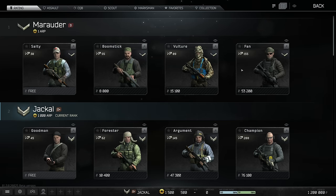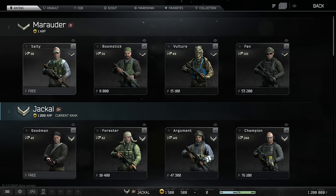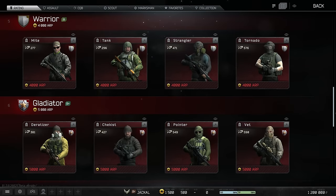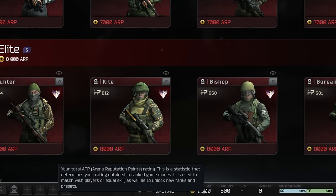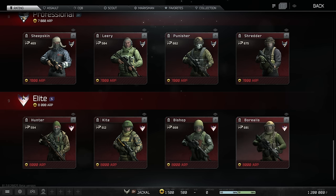So we've got some preset characters here to choose from. I think these are the different ranks as well. That one is free, the others cost money obviously. I believe that the progression in this is tied to your Tarkov character as well — please correct me if I'm wrong. I wanted to check out the end game presets. 8,000 ARP — what's ARP? 'Your total arena reputation points, a statistic that determines your rating obtained in ranked game modes.' Right, so I can only get these when I actually hit that rank, I think.